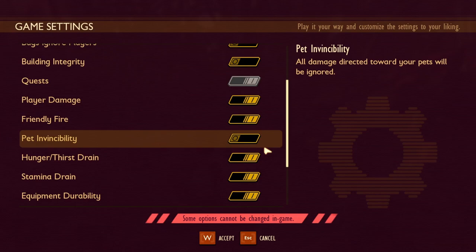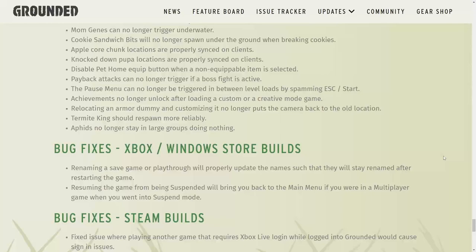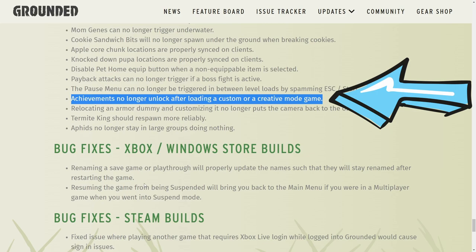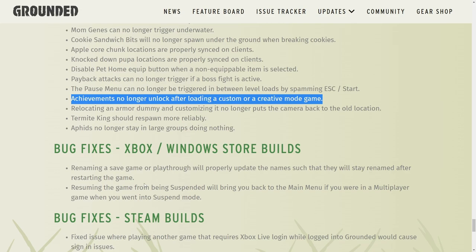One thing to remember with custom game settings is achievements will not be unlocked. Let's take a look at the dev notes — on August 25th with the Home Stretch update, the public beta right before the final release, the devs stated near the bottom about achievements: achievements no longer unlock after loading a custom or creative mode game. Achievements now only unlock in survival mode, which are the top three game modes with no custom settings or creative mode.